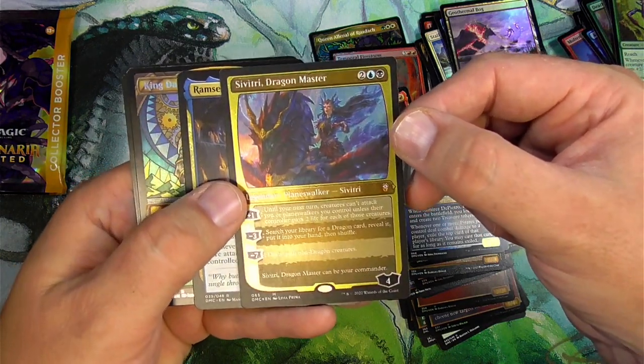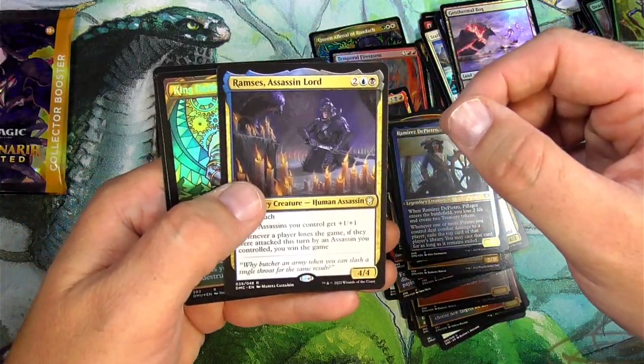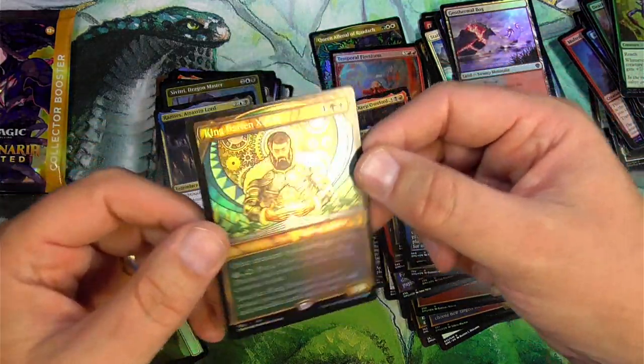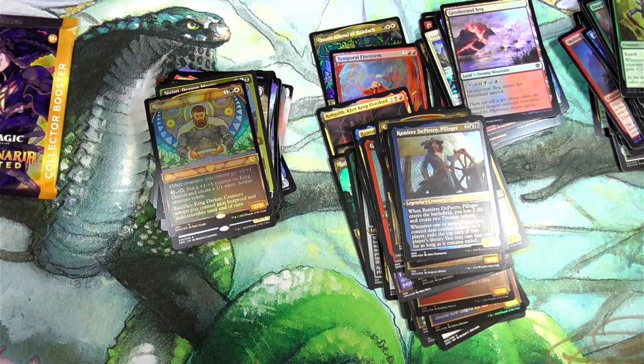A planeswalker foil — I'm not sure if that's a big one, but it's pretty solid. Ramses and Darian. We didn't get a box topper style — we got a foil showcase for the last slot there. Okay, all right.